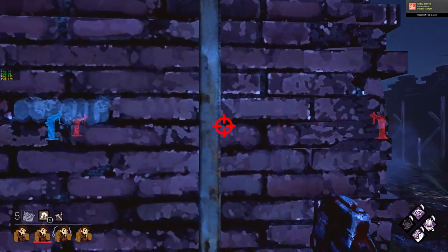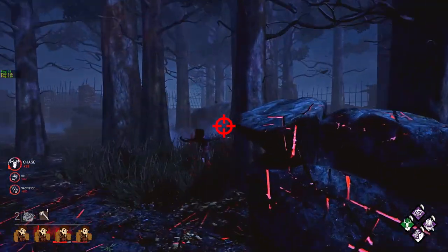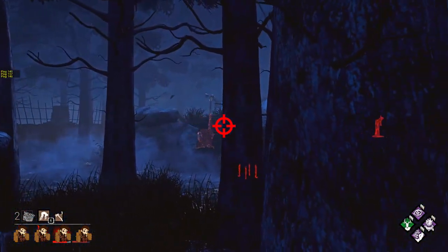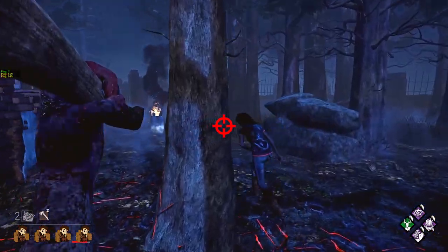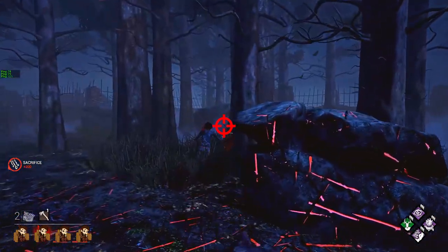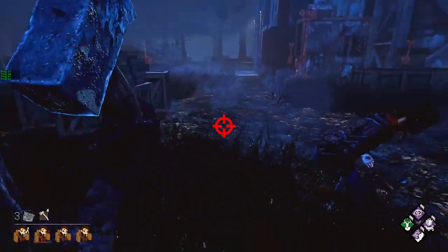As you begin to master Huntress, you can start flicking shots. Flicking is basically when you have perfect knowledge of your mouse sensitivity, so much so that you can instantly turn your camera to any point on demand. Even when I'm hitting flick shots, I'm still employing the wait-for-the-survivor-to-juke-back method, and I only flick when I see that they refuse to juke back to that center spot. Flicking looks cool, but it's generally riskier and should only be done when it's needed.